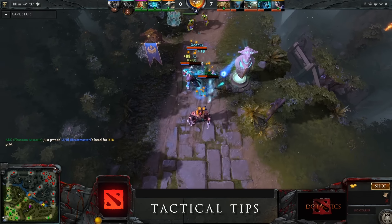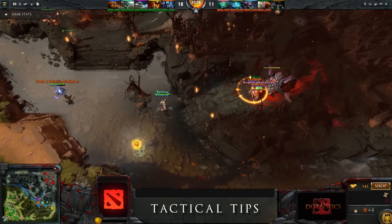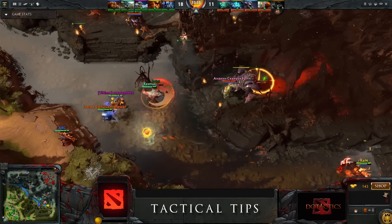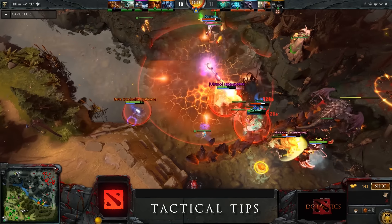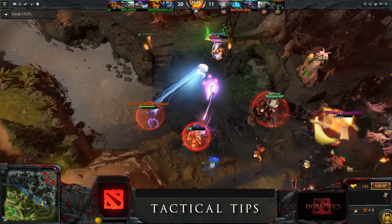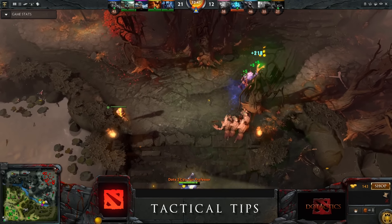Make sure to use any available high ground if possible to spawn your Tombstone. A great example is the high ground directly in front of the Roshan pit — a well-timed and well-placed Tombstone can devastate the enemy's attempt to secure Roshan and lead your team to victory. Note that this guide focused on the more popular supportive role of Undying; however, Undying can also be played as a semi-carry or even carry in the offlane by talented players.